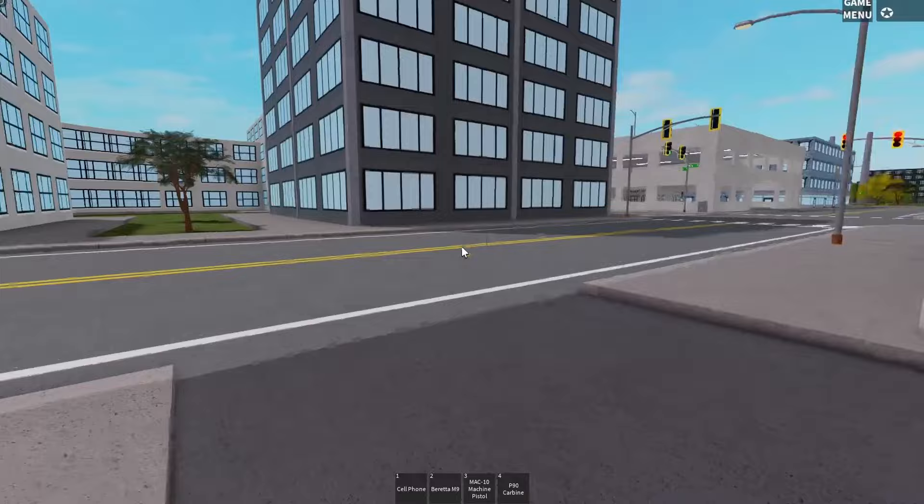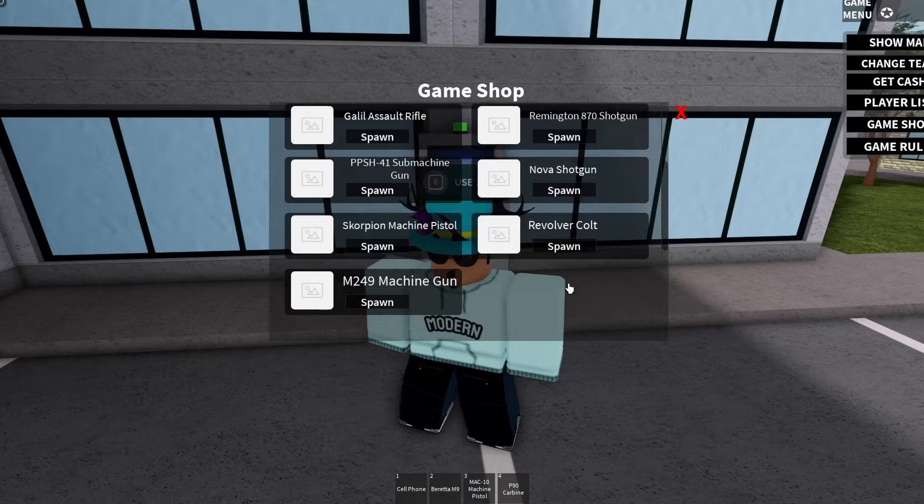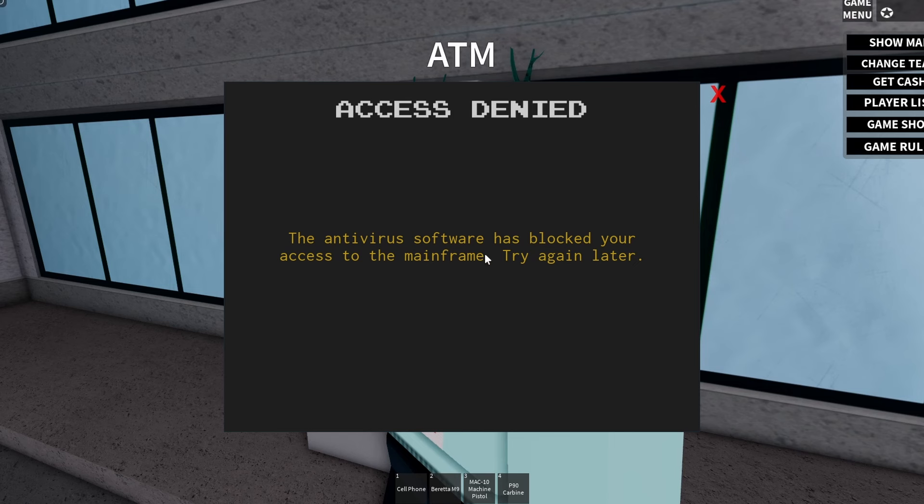Right down here in this little alleyway — when people were robbing ATMs they'd usually come in through here, park, have their car ready. Oh, can we actually use it? This is what it looks like. Let's see if we can actually rob it. I guess you have to spawn the RFID disruptor in from the game shop. This looks the same, except it's usually facing outwards. This is the error message that shows when the ATM has been robbed recently.